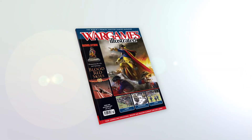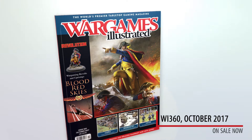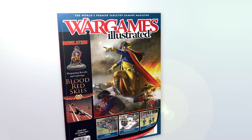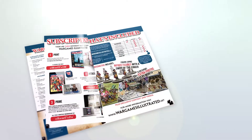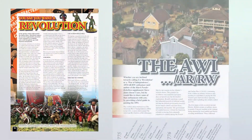The October issue of Wargames Illustrated is available now. As always, the magazine comes in three different formats: print, interactive for iPad, and PDF as part of your WI Prime membership. The theme for this issue is Revolutions, and we present six articles on revolutionary war gaming.